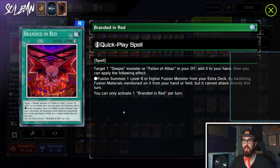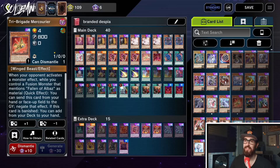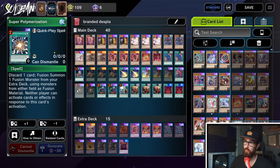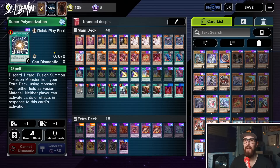Next we have Branded in Red — our final fusion spell. You target one Despia monster or Fallen of Albaz in your graveyard, add it to your hand, then fusion summon one level 8 or higher fusion monster from your extra deck by banishing fusion materials from your hand or field, but it cannot attack directly this turn. You're usually using this to fuse on your opponent's turn, so you don't care about the attack clause. They Forbidden Droplet or Dark Ruler your board and you're still playing around this Branded in Red, maybe this hand trap you searched, maybe a set Super Poly. This deck is very hard to Forbidden Droplet.